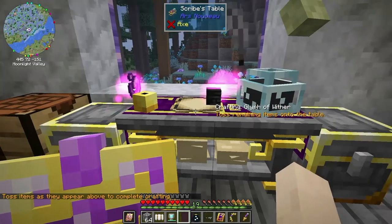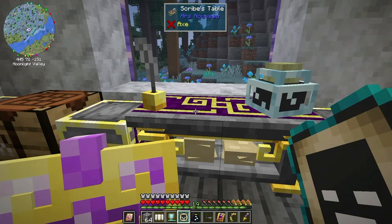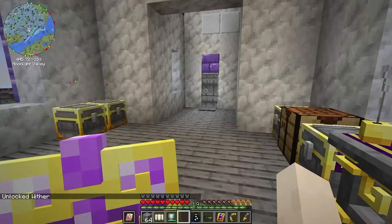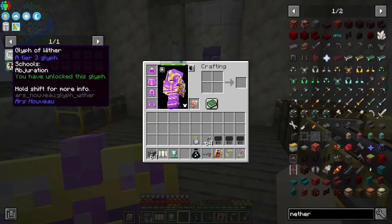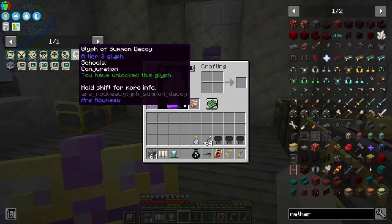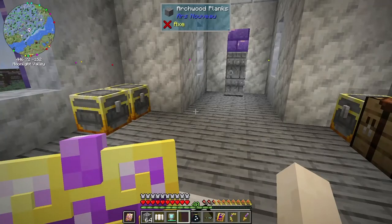The other things I'm missing are oddball things like totems of undying, elytras, heart of the sea, prismarine - all things I don't have and need more of. That was enough experience so I may have to put some more in there sometime. Let's knock some of these off - we got the glyph of wither, glyph of blink, orbit, decoy, split, intangible. Wow, all right!